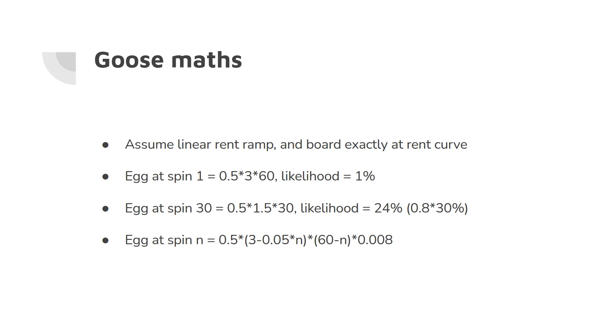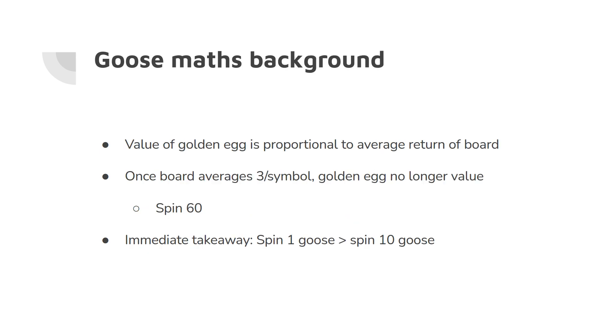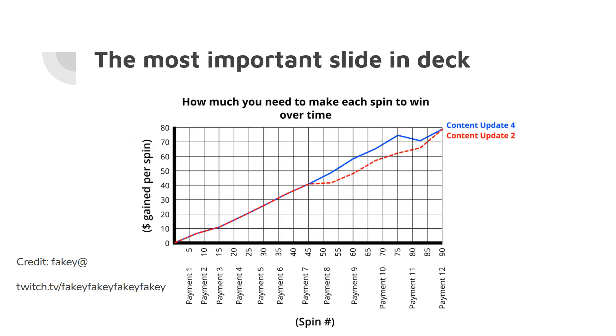Let's actually get into the maths — this is a really hardcore slide, so I'll try to go a little bit slowly. First, things I'm assuming: I'm assuming a linear rent ramp and a board exactly at the rent curve. The rent curve being linear is clearly not quite linear, but linear is not an unreasonable approximation. I've looked at a large number of my own games and games of other people and how their coin gain per spin is relating to the rent curve.